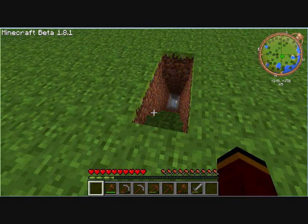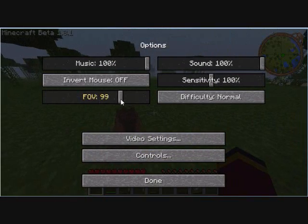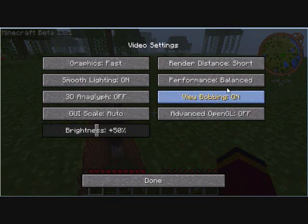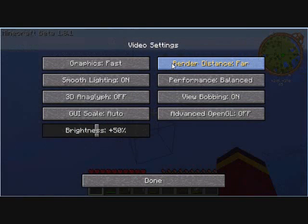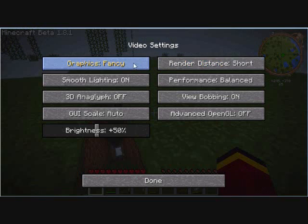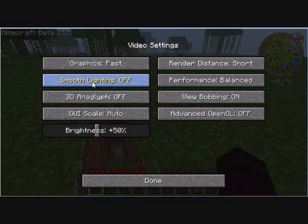First of all, press Escape, go to Options. You'll see FOV — that's your field of view. If you see this, you're in the right place. Click Video Settings, and if your render distance is Far, go ahead and change that to Short or Tiny, whichever you're more comfortable with. If your graphics are Fancy, turn those to Fast.